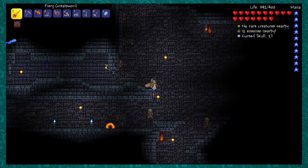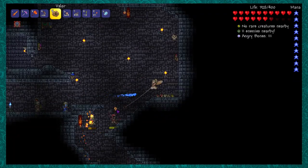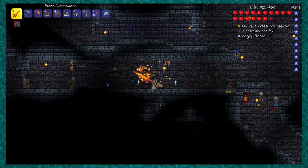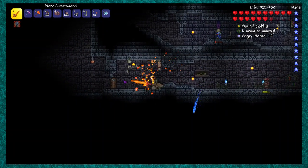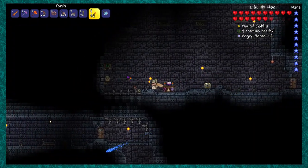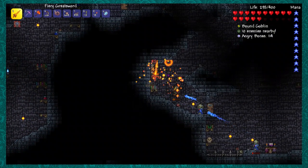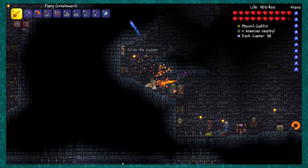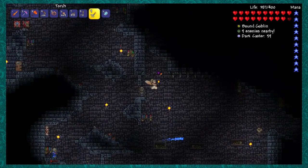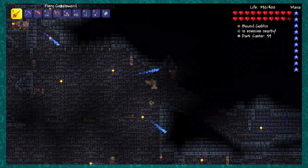It's dark over here — let me throw a torch. I was going to go down but I've never been this way, so I might as well keep exploring. This does connect to where I've already been. I don't think I have any golden keys on me — I don't remember picking any up at all. I might have put them in a chest somewhere.